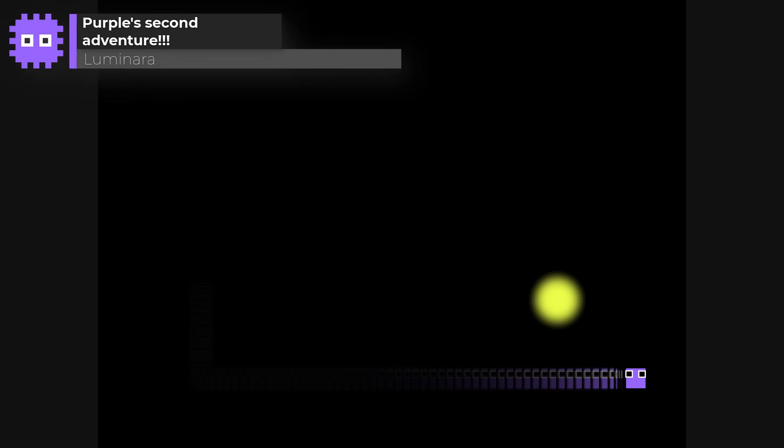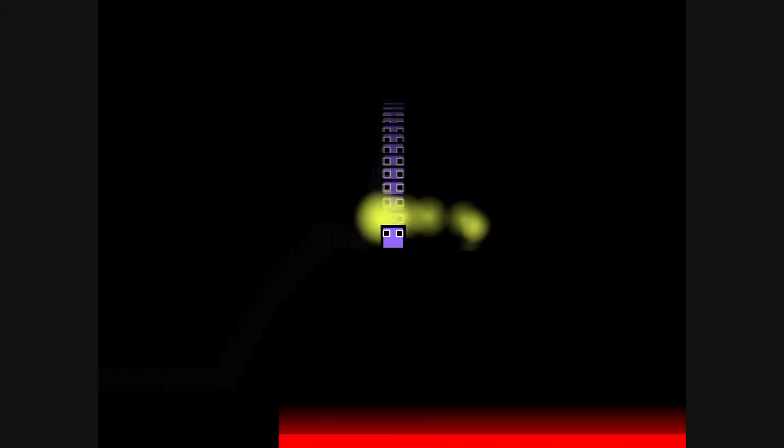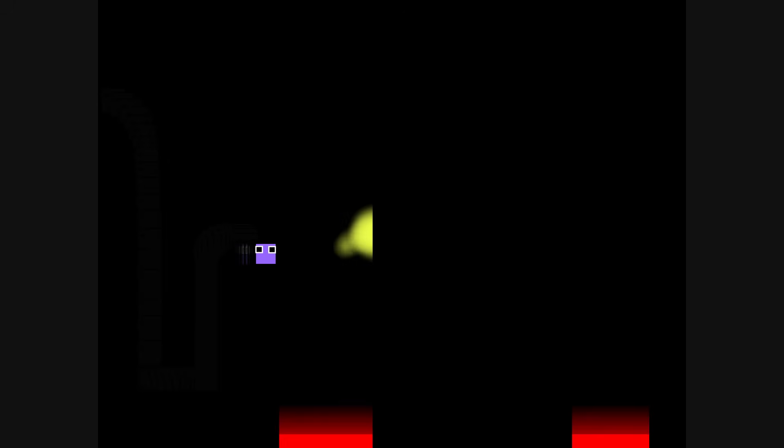Purple's Second Adventure by Luminara shows us another take on the dark platformer. This time the only illumination is given by the mouse cursor and it's not very much light at all. This makes it a real challenge to play as you have to search and memorise more of the surroundings. I very much enjoyed playing. However, if you die, you have to start all over again — so don't make a mistake.